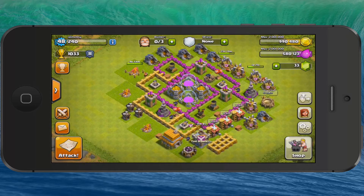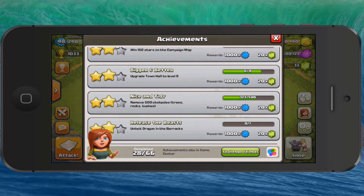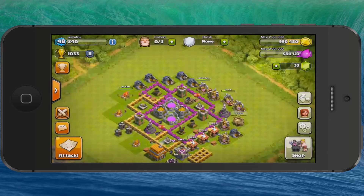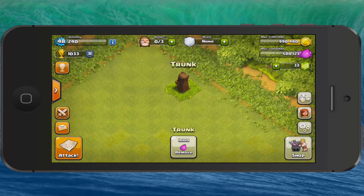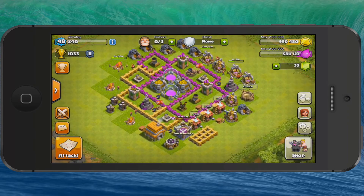So you start off with two builders. You can buy more builders with gems. You can buy gems with real money, or you can earn gems yourself from playing the game and doing these achievements here, or just getting rid of these trunks of trees and bushes and stuff — if you get rid of those, sometimes you'll find gems in them. So there's a lot of strategy to this game, and there are a lot of websites out there to help you pick a good strategy for building your base.